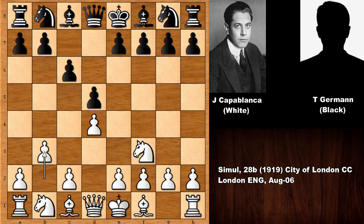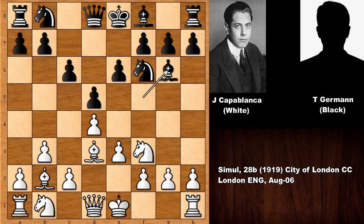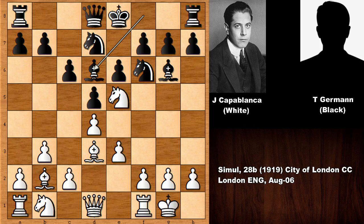Jose Raul Capablanca starts the game with pushing d4, d5, knight to f3, c6 and we see an unusual opening, e6, pushing the pawn and slowly developing the pieces by both sides, knight to e5, bishop to d6 and knight to d2, developing the knight.